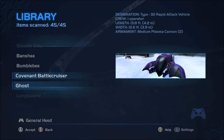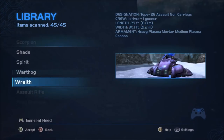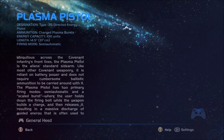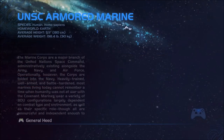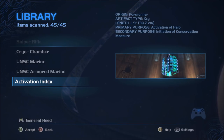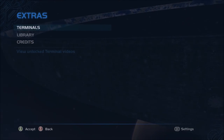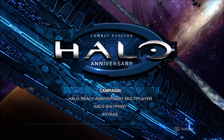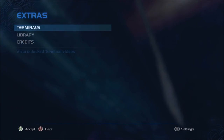It does seem like at one point 343 had intended to let you view the models in both classic and anniversary in the library, but for whatever reason they took it out. The reason I think it was possible at one point is that the scene changes correctly — you see the correct background when you select a certain item. If it wasn't meant to work that way at all, it might have just not worked or shown the wrong scene entirely, but it actually shows the correct scene in the background. The only thing missing is the 3D models.